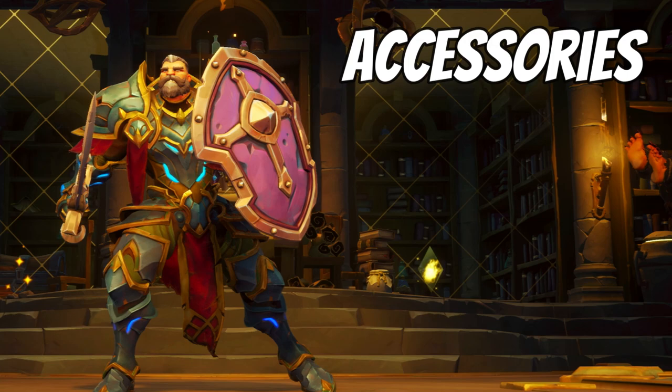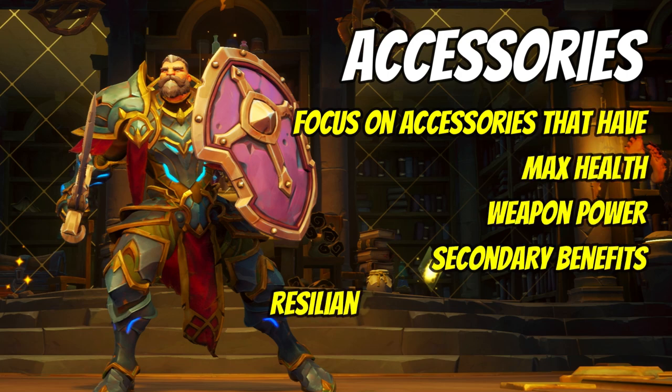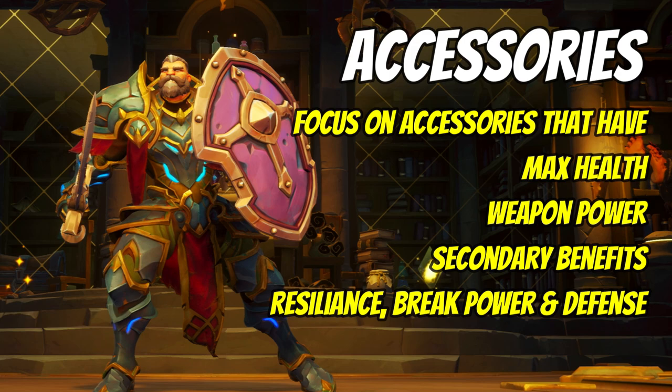For Wingrave's accessories, they come as part of a three-piece set and you can opt to use a three-piece set or focus on individual stats from specific accessories. You could focus on getting multiple accessories that give you max health and weapon power — anything that increases those two stats is incredibly useful for this build and they are your priority stats. Secondary stats that might be included on accessories include resilience, break power, and physical or magical defense as well.